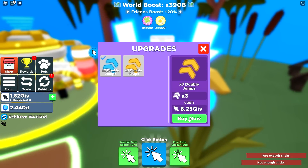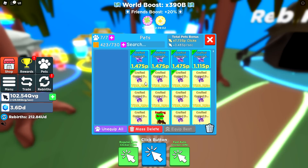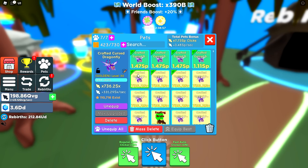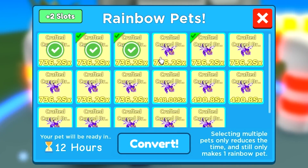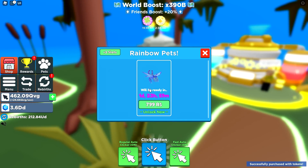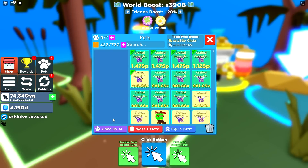It's gonna take a while but we can rebirth right now. Look at those clicks, fast! Wait — what's the difference between these two? Oh, this one's rainbow! I need to make my pets rainbow. If I make these pets rainbow, they're gonna be so powerful. I want to use the day convert and buy with tokens to make some more rainbows.